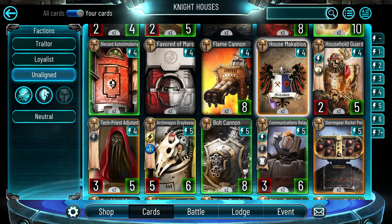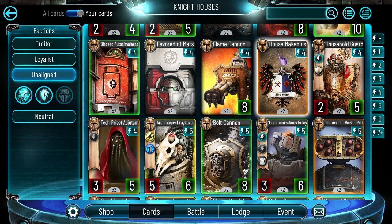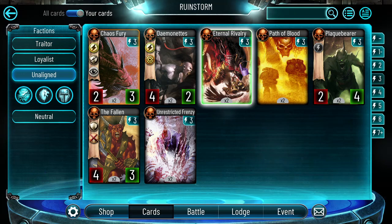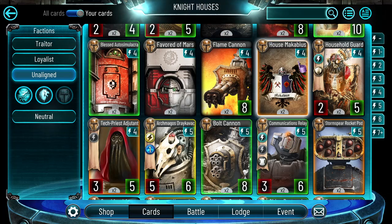Another card they could touch is House Macabius — make it +3/+0 and draw a card, or +4/+0 and do not draw a card. This card is incredibly strong compared to similar cards from other factions. Just look at Eternal Rivalry — basically the same thing at three energy for +2/+0. House Macabius is double the amount of damage and draws a card for just one more energy. It's incredibly strong. Either you buff these kinds of cards in every other faction or you nerf this one. Making it +3/+0 is not making it unplayable, and I do think it's a cool way to touch this card.